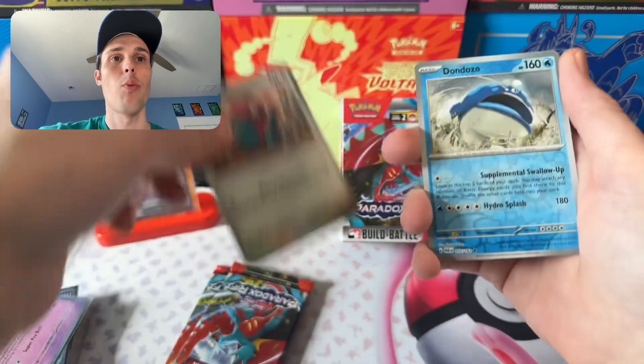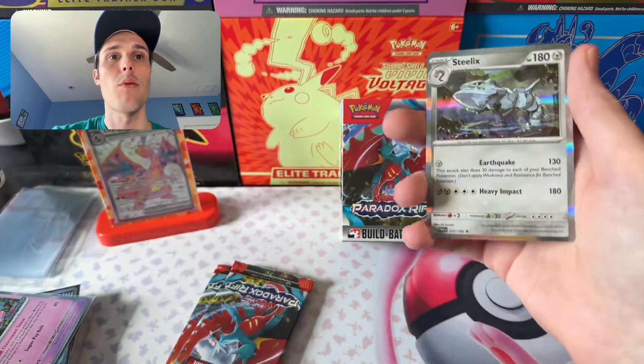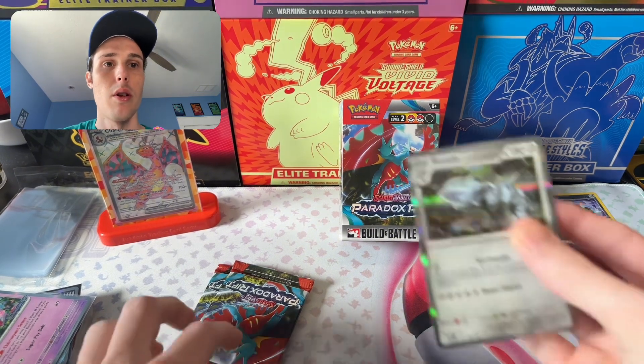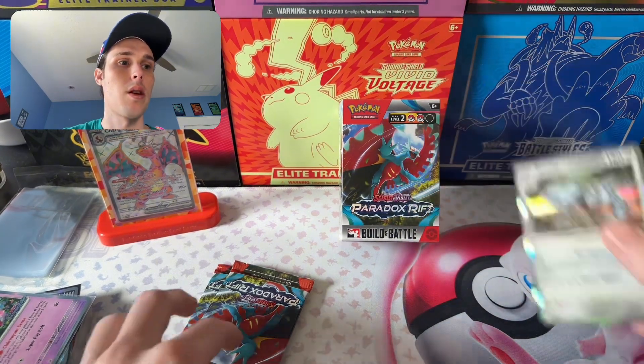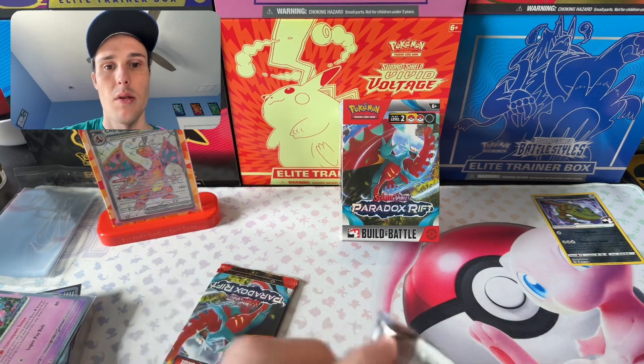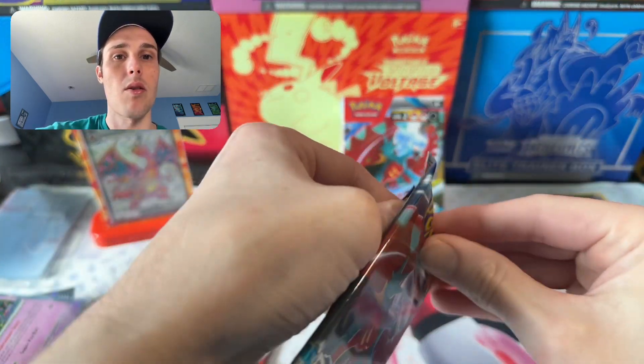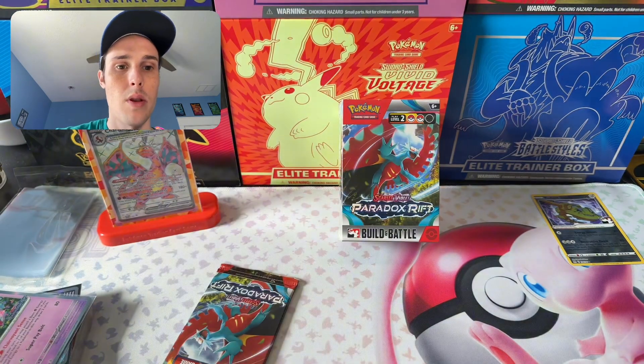Really hoping for an SIR, to be honest. And we strike out again with a Steelix Hollow — actually a pretty cool hollow for Steelix — but so far we've got two packs down with nothing.